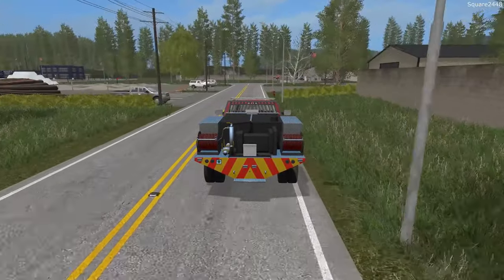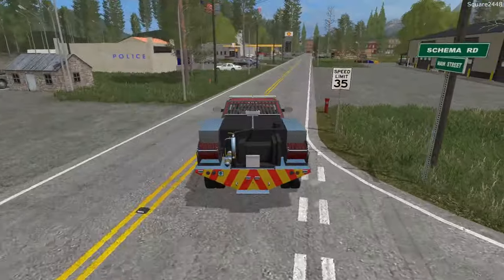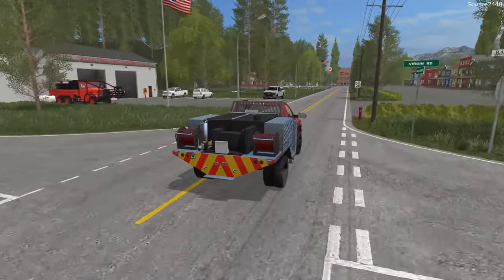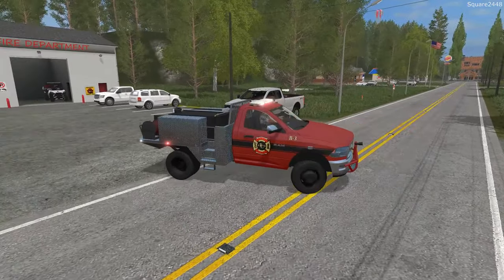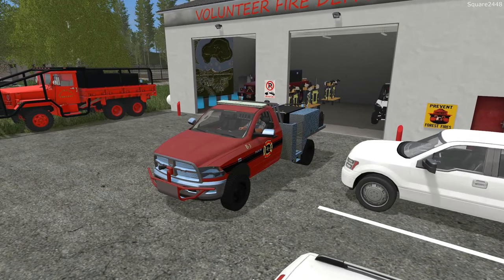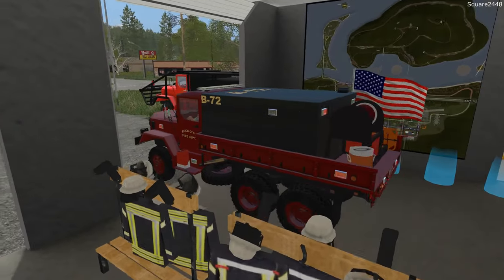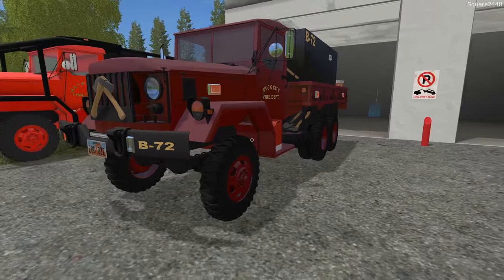It's already a busy day. Hopefully we get some more calls so we can use more equipment. We'll leave the Ram outside and pull out the other truck. Sometimes when everyone is at the fire department you see the trucks outside — you wash them and different things like that. At the end of our shift we'll definitely wash these trucks. I want to take out Brush 72 — this is one of my favorite older fire trucks we have here in Farming Simulator.